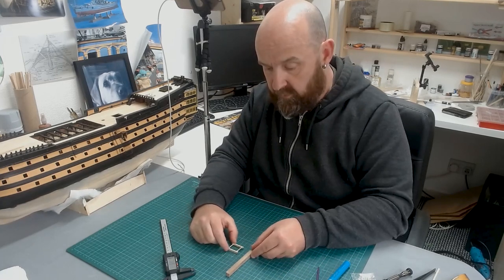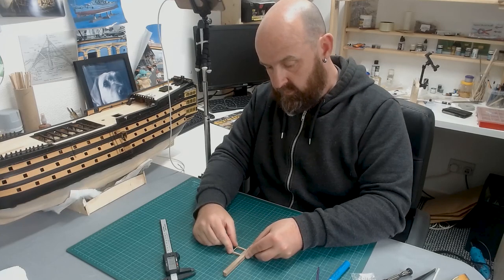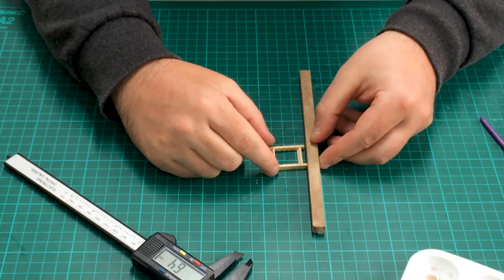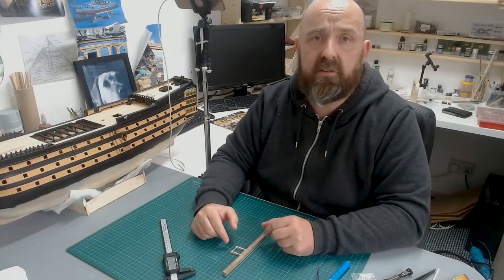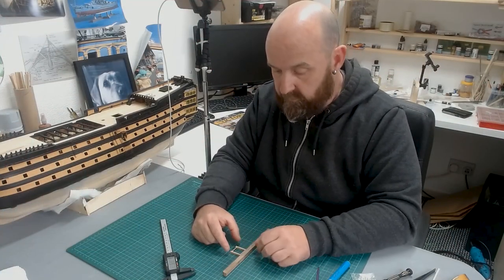I'm going to bring a straight edge across and use the steps we just made, pushing them up to this straight edge so they can be left to dry. Let's leave these to dry five minutes and then come back and fill in all the rest of the steps.